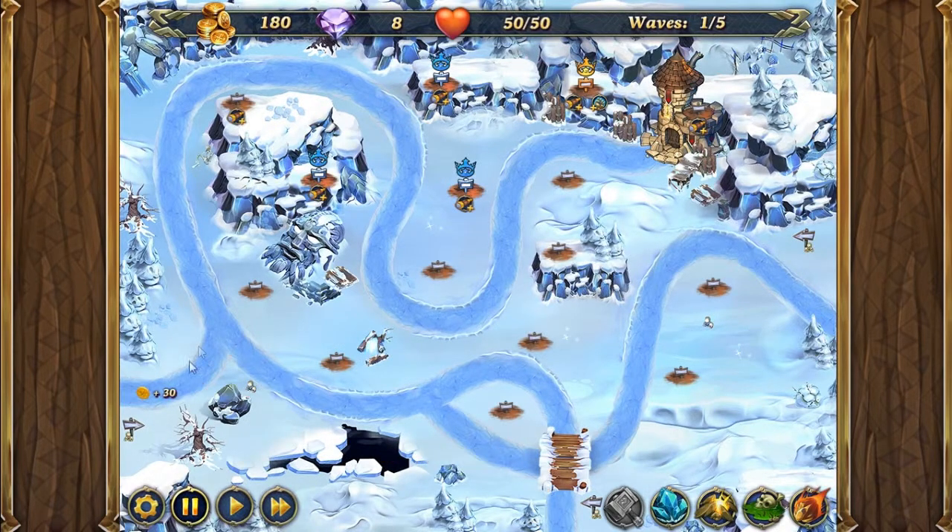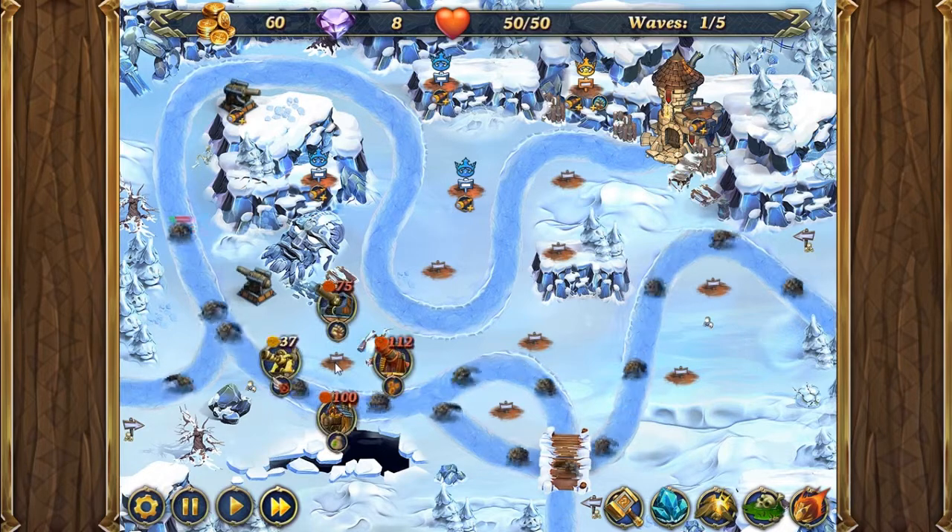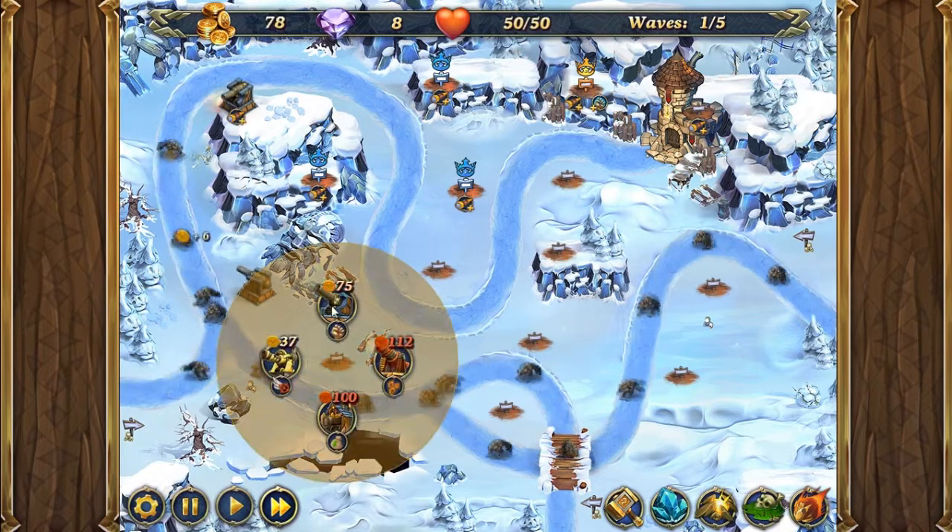So for this one, what we're going to do is we're going to be adding two cannons right here, and we're going to click fast forward. And when we have enough, we're going to add in one more cannon here.